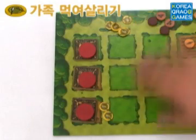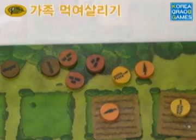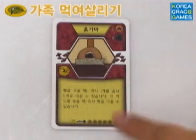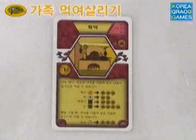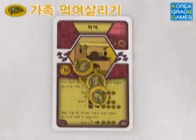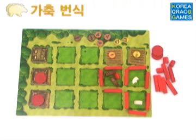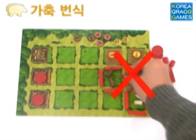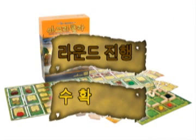예쁜 농장을 꾸미는 것도 무척 중요하지만 식구들이 먹을 음식을 마련하는 것을 잊어서는 안 됩니다. 음식은 게임 중 행동칸을 이용해서 얻거나 곡식과 채소 자원을 1대1로 교환해서 얻을 수 있습니다. 만약 요리 설비를 내려놓은 상태라면 빵굽기 행동을 통해 곡식이나 채소 하나를 여러 개의 음식으로 교환할 수도 있습니다. 또한 요리 설비 카드를 지었다면 가축을 요리해서 음식을 얻을 수도 있습니다. 가족 먹여 살리기가 끝나면 가축이 번식을 합니다. 같은 종류의 가축을 두 마리 이상 가지고 있다면 해당 가축 한 마리를 추가로 가져올 수 있습니다. 단, 가축의 수용에도 한계가 있기 때문에 한계가 넘어가면 가축을 가져오지 못할 수도 있습니다.